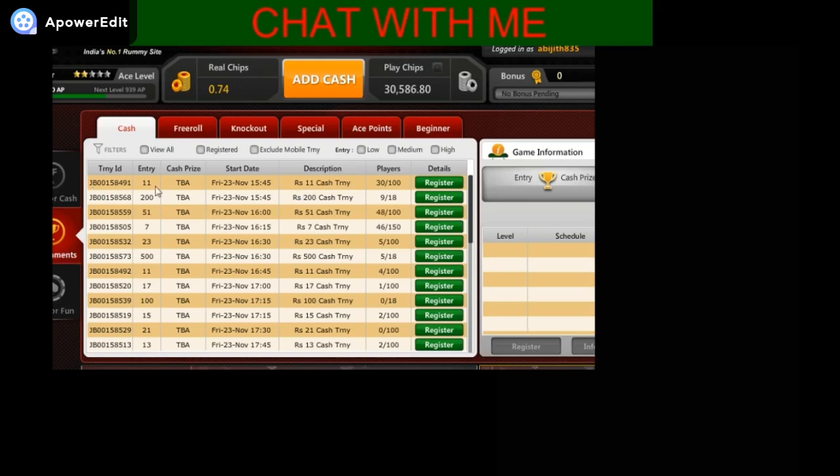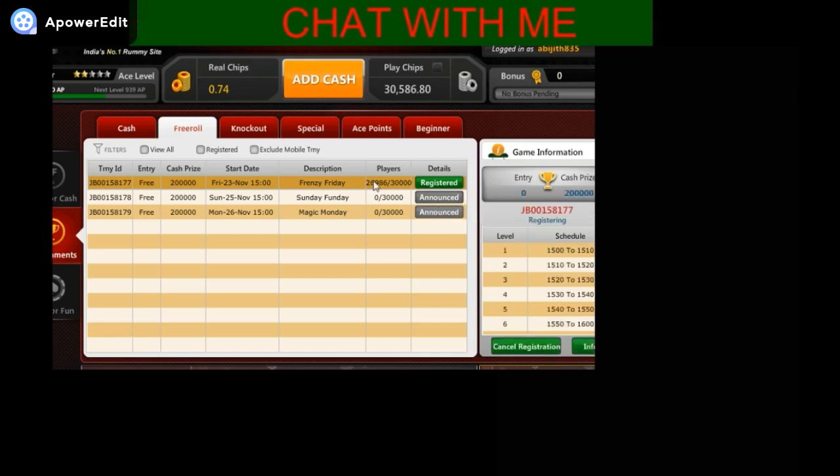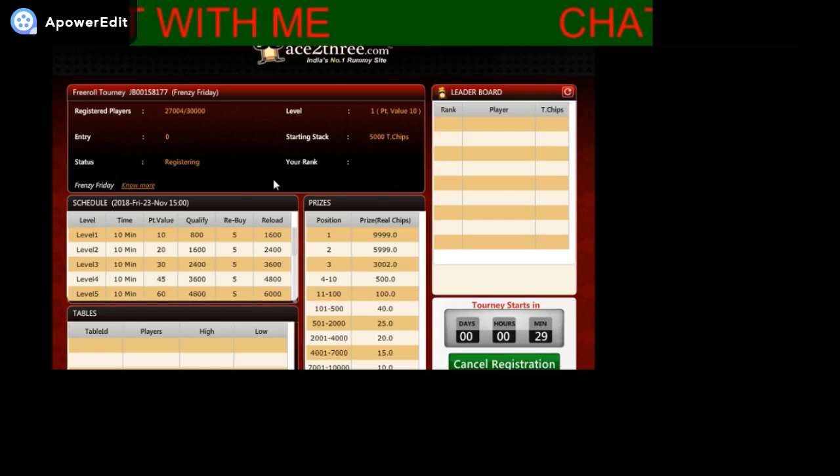Now about free tournaments to win real cash. You must be a premium player to play these free tournaments. To become a premium player you just need to add money only once to your Ace23 account — a minimum of 100 rupees. Every day at 3 p.m. the tournament starts; you can check the details here. On Saturdays the prize money for the winner is more, and there are prizes for the top 10,000 ranked members.